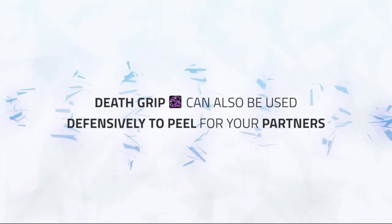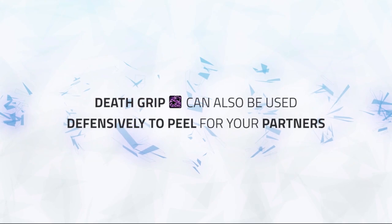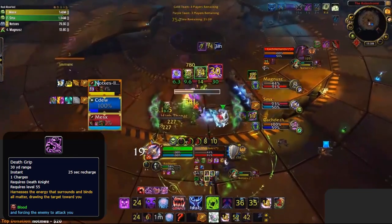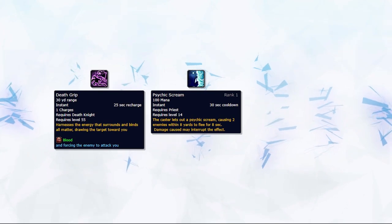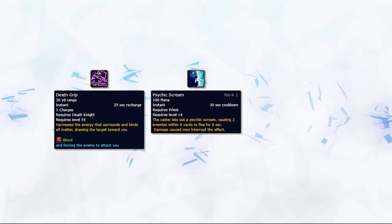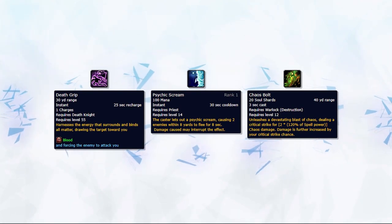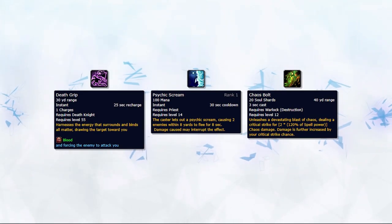Death Grip can also be used offensively to peel enemy melee away from your partners, usually best when they are connecting during stun lockouts or activating big offensive cooldowns trying to slay your partners. You can grip them to you, either peeling them completely or forcing them to use additional mobility cooldowns to reconnect, making them vulnerable to being kited. It can stop enemy priests from running on top of your healer to fear them, buying your healer extra time. Death Grip is also excellent for stopping big damaging casts like Chaos Bolt when you have no interrupts available.